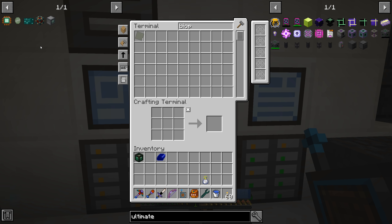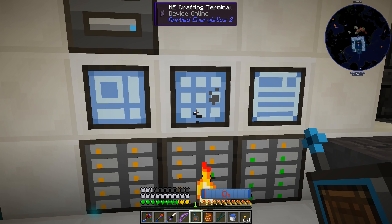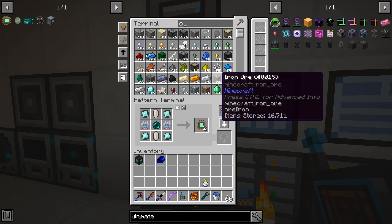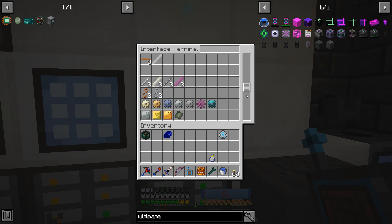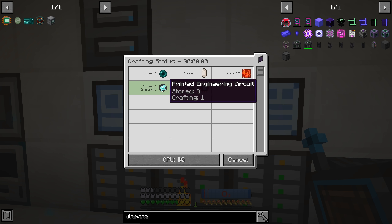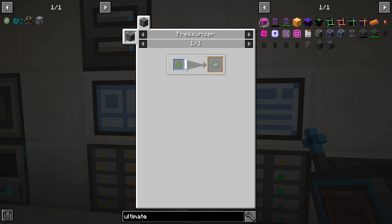Now we're into the more difficult items - the pulsating mesh, cubic boron nitrate, and the genetics processor. Did we ever make a genetics processor? I don't see that item in here - that should be fairly simple to auto craft. It requires advanced circuits - we'll swap that out for the advanced control circuit and yeah, everything else we have set up on auto craft. Genetics processor - that should craft up quite quickly. We just got to make the engineering circuits, and there they are - genetics processor, awesome!